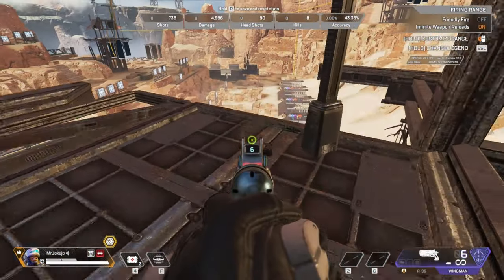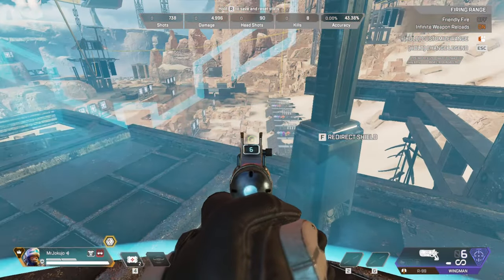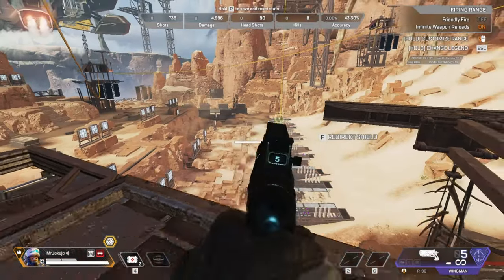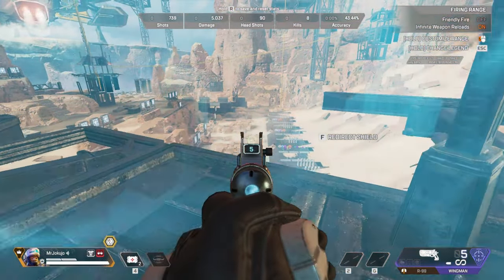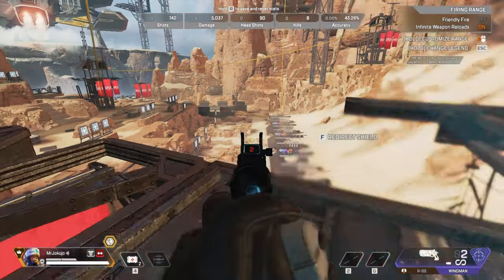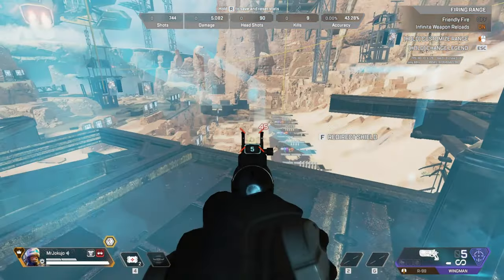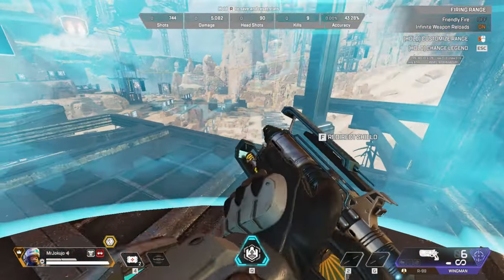The second tip is using Mukase's tactical for peeking. What I mean by this is that let's just say you want to knock around the corner on a team or you're clearing a building. Mukase's tactical is transparent so peeking to get that information is really easy. That's why Gibby is a peeking master because his gunshield is kind of like the same thing.